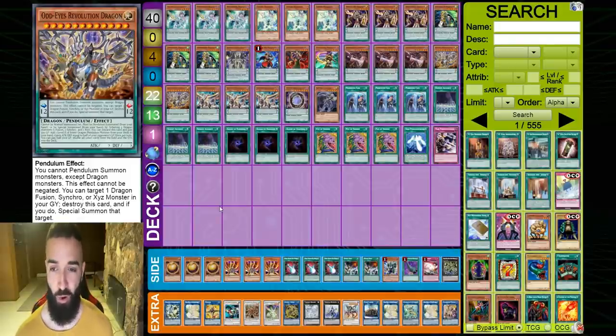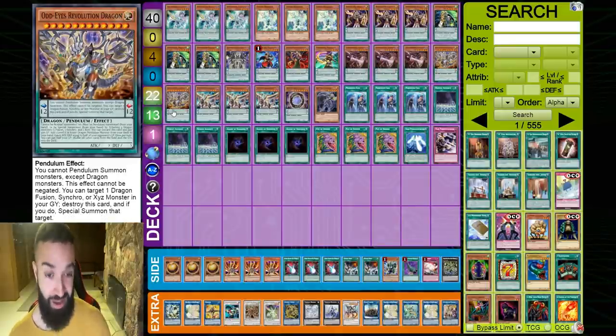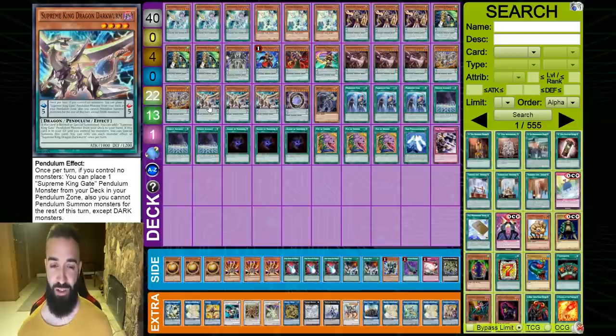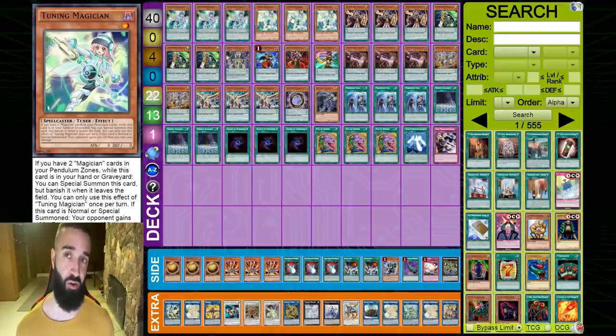Dark Worm is great to open but not mandatory. In terms of extenders, there are fewer than before because you don't always need one to play. A lot of the best plays actually are to Pendulum Summon first and save your Normal Summon for Oath Dragon adding back — that's why we run Oath Dragon at three. Oath is probably one of the best Magicians here: it gives you a low scale, it's a plus-one every single turn, and when you special summon it, it gets back Revolution Dragon to get another Dark Worm.